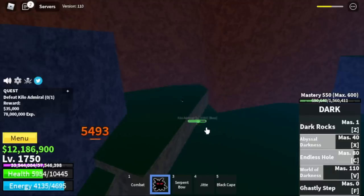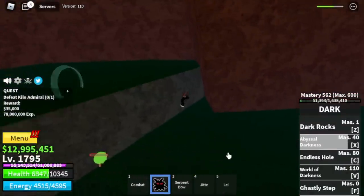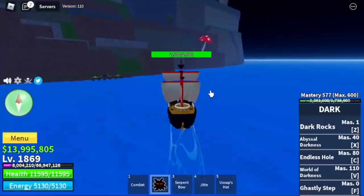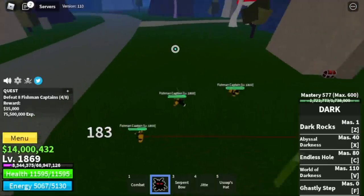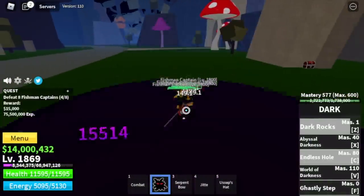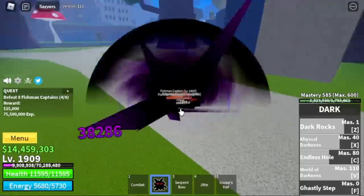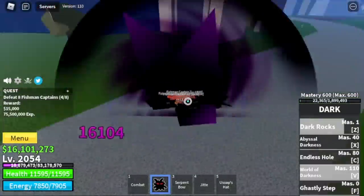Why are we just defeating bosses? Because all the mobs here are so far apart and the quest giver is far too. It's really hard to grind in the third sea by defeating mobs. At level 1,869, next island is the Floating Turtle. The only mob here is the Fishman Captains — they're near the quest giver, easy to defeat, and elemental is in effect so they cannot damage you. We're gonna skip all other mobs and focus on them. Grind here until you reach level 2055.